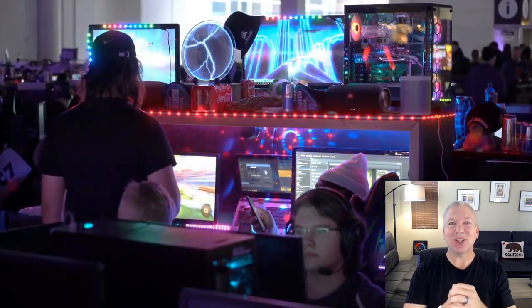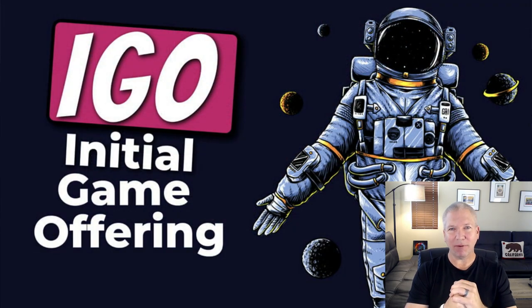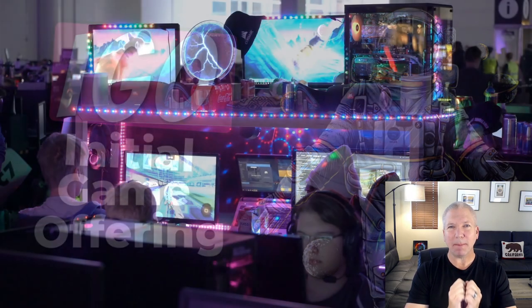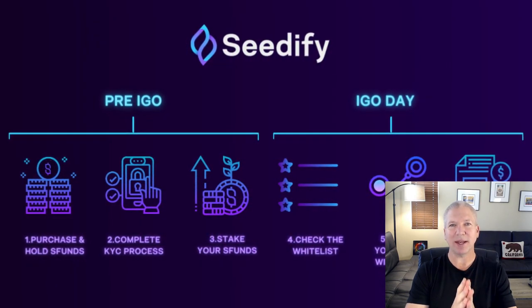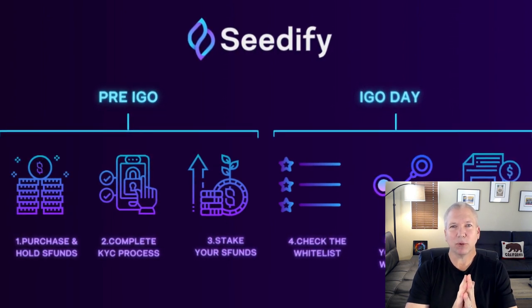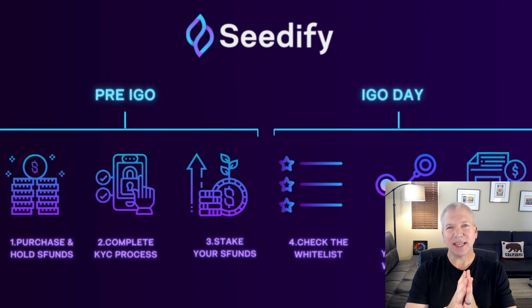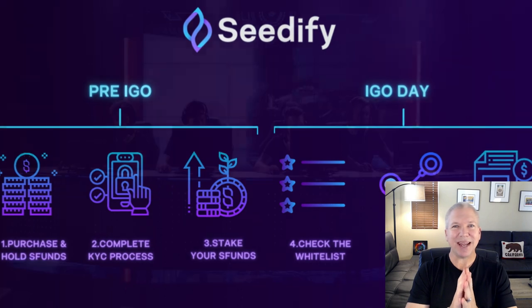Hi guys, Christian here. So you want to participate in an IGO, an initial game offering. Today I'm going to take you step by step through Cedify, the best IGO launchpad there is right now on the market. I'm going to take you from setting up your account to getting your KYC approved, to buying your S-Fund tokens, to getting them staked and getting your allocation ready, to actually participating in an actual IDO and purchasing tokens, then claiming them and getting them directly into your MetaMask wallet. So let's dive right into today's video.